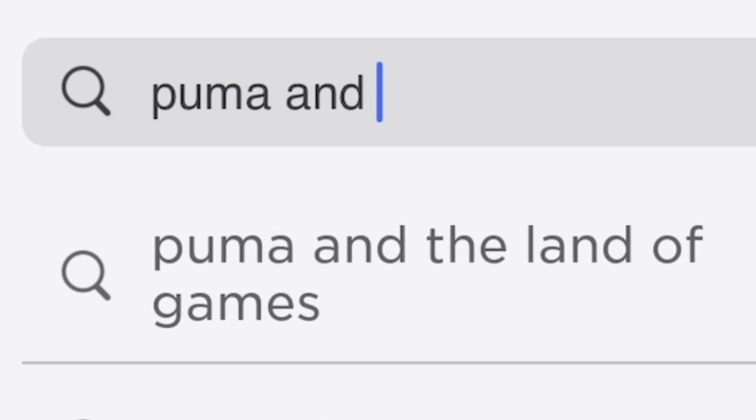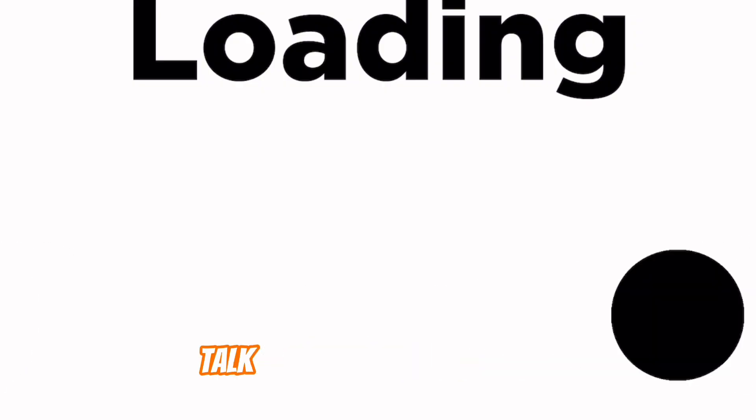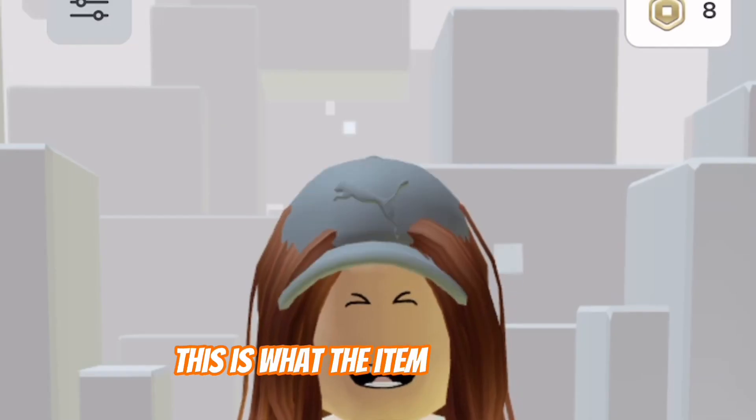The next game you're going to want to join is called Puma in the Land of Games. Once it loads, talk to this blonde hair guy and skip through the tutorial. Then click sign to sign your contract and you will get the badge and you will get the item.